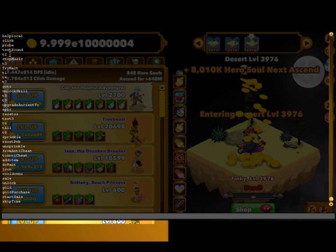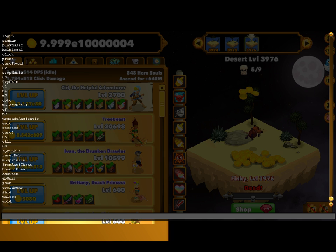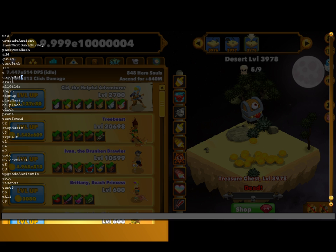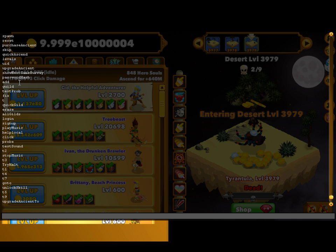You can stop the music, test music, probe click. The other help lets you log in and sign up on the game. I guess you can erase your data, do a quick guild fix, go to add stuff, and do your password hash.